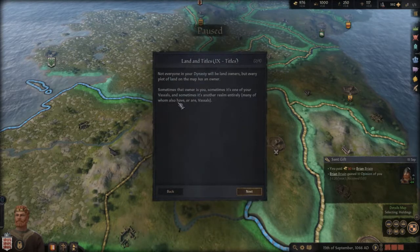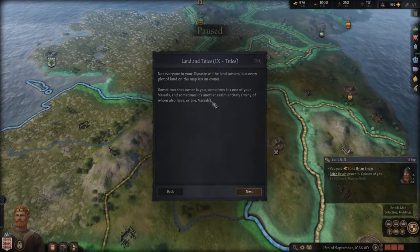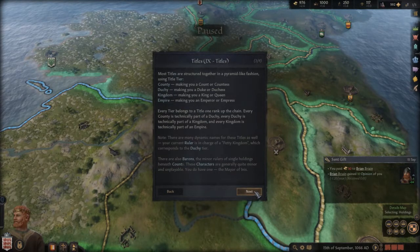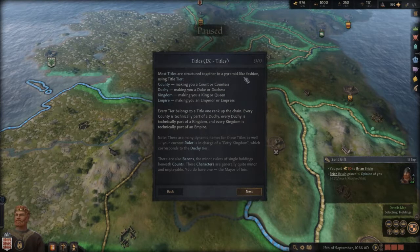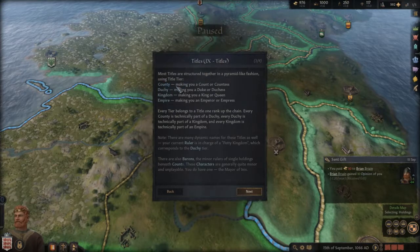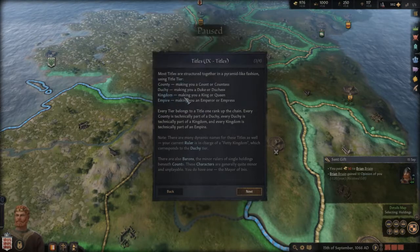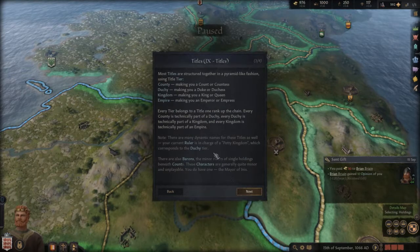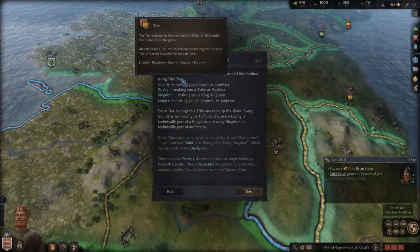Not every member of your dynasty will be a landowner, but every part of land on the map has an owner — sometimes that's you, sometimes one of your vessels, and sometimes another realm entirely. Realms are structured together in a pyramid-like fashion using title tiers: county making you a count or countess, duchy making you a duke or duchess, kingdom making you a king or queen, and empire making you an emperor or empress.